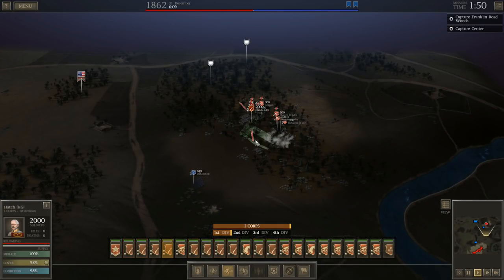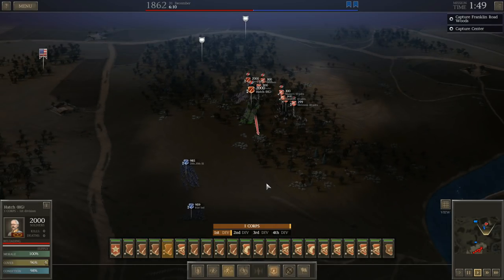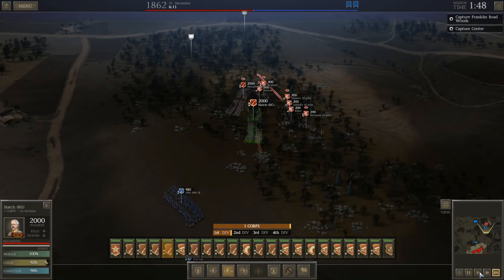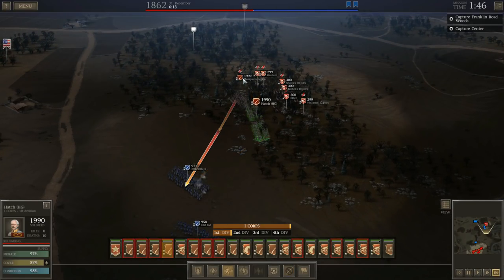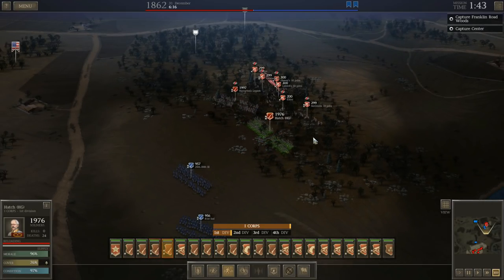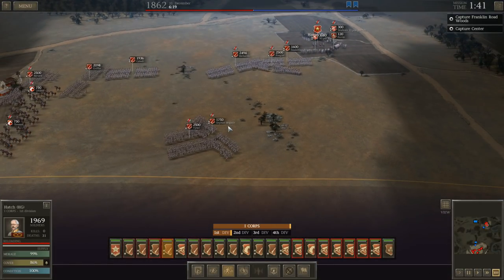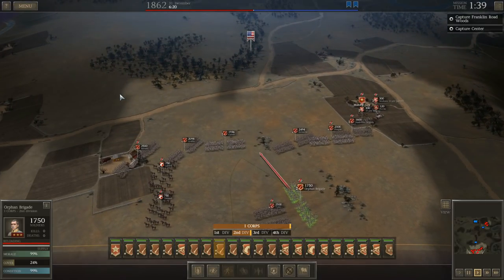I've got a bunch of artillery parked up on this side of the objective and a couple of units of infantry to hold him back. While the rest of my force is getting into position, we're going to do this. This artillery is going to run out of ammunition before the battle gets too far along, so I'll have to capture some supplies and send them his way. Let's get these guys into position.